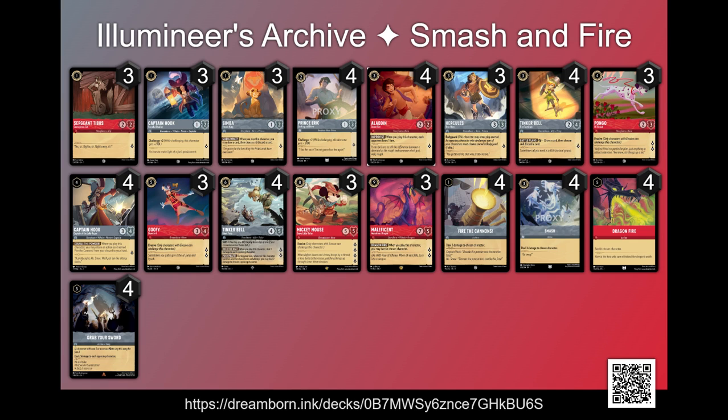Aladdin, Hercules, and the filtering Tinker Bell are our three cost cards, as well as Smash giving us another removal option. Aladdin lets us disrupt our opponent's lore game and this is going to be our main way of keeping ourselves ahead. Tinker Bell is our ideal turn three play because it makes Tinker Bell Giant Fairy live on turn four. Even if we don't have a Giant Fairy in our hand, just the threat that she could come down on turn four makes this card an insane turn three play.